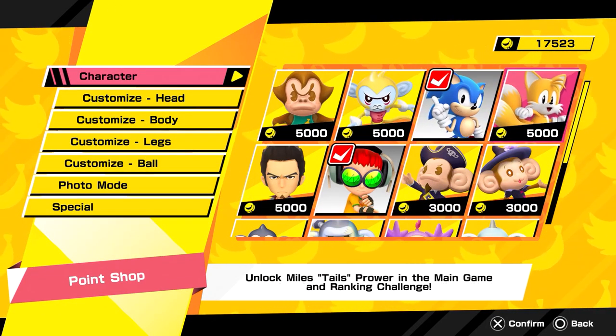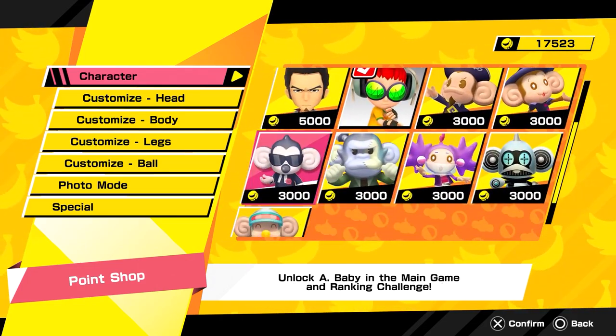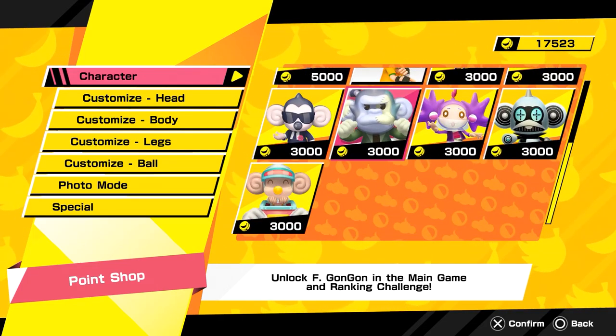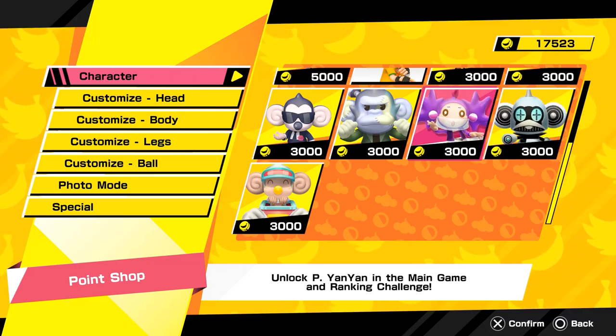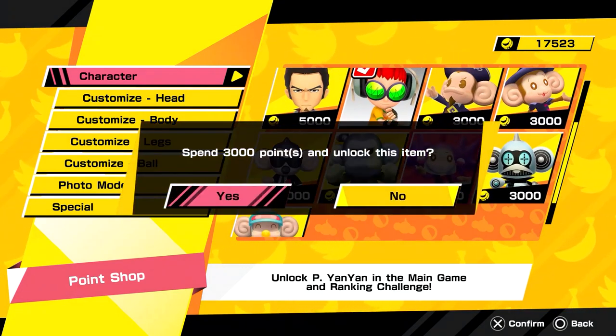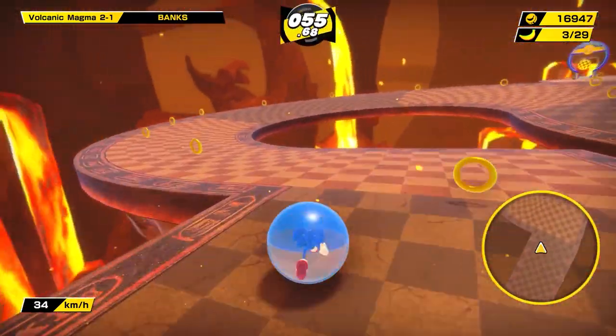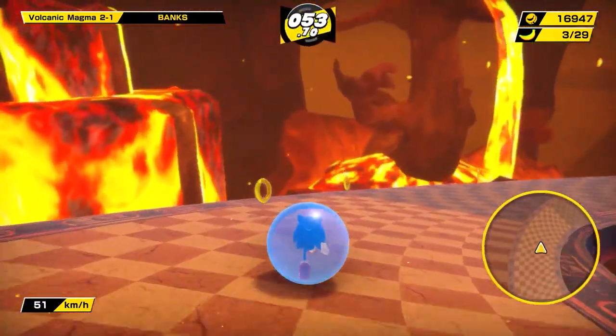Completing levels is how you earn points, which can be used to unlock new characters, outfits, and gameplay modes. Joining the initial six-character roster of AiAi and his Monkey Menagerie are familiar faces from other Sega games, like Sonic the Hedgehog and Jet Set Radio's Beat. Playing as one of these characters even changes the bananas on each level to items from their respective games, which is a thoughtful touch.